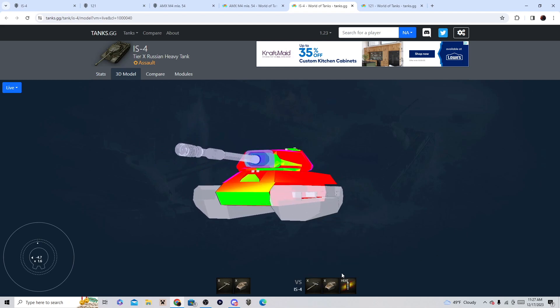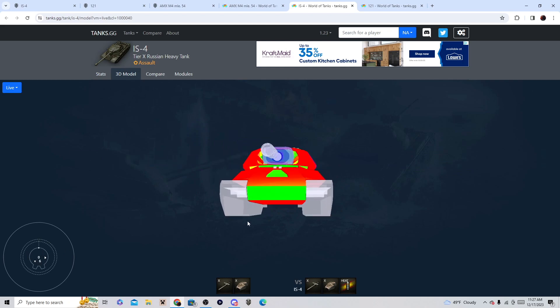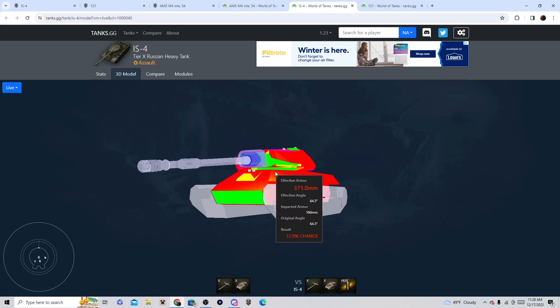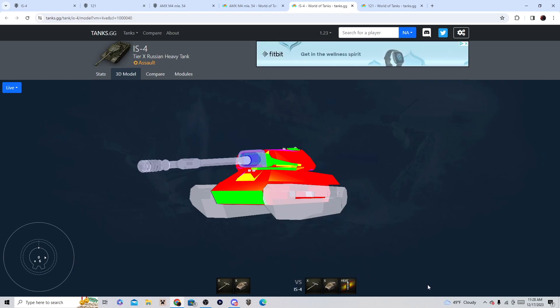Even with 340 millimeters of HEAT penetration, using gun depression, you still don't have the best chance of penning this. Remember this is 160 on console, so this is more armored on console. Even throwing 340 millimeters of penetration on this tank using 6 degrees of gun depression, it's just really, really powerful. This is premium rounds and that's why I laugh. I play the IS-4 and I'm like, 'please shoot your premium rounds at me,' because you're just spending more silver to bounce off me. I love the IS-4.